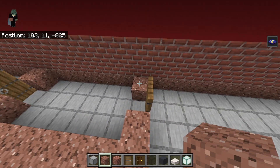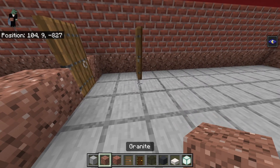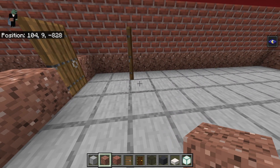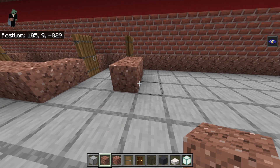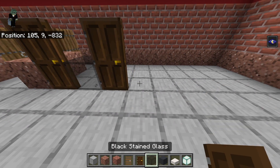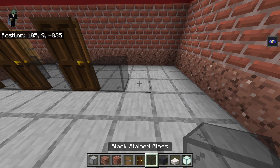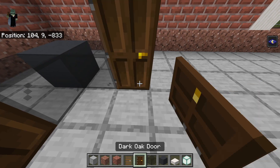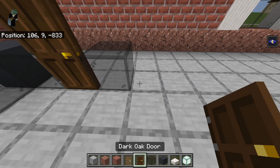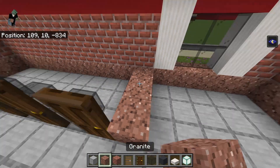From the furthest right back granite — this one here — leave a 2 block gap moving right, and on this third smooth stone place a spruce door up against the wall on the left half of that block. From this, go forward with 2 granite, right with a dark oak door, black stained glass, dark oak door, black stained glass, gray concrete. Then forward with black stained glass, dark oak door, black stained glass, dark oak door, black stained glass, dark oak door, granite, and then connect it right.